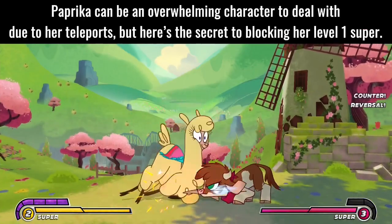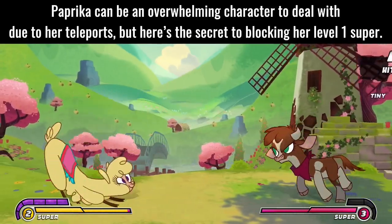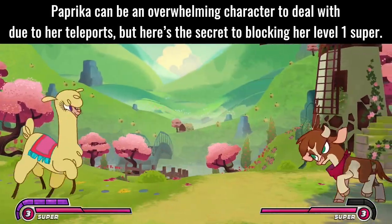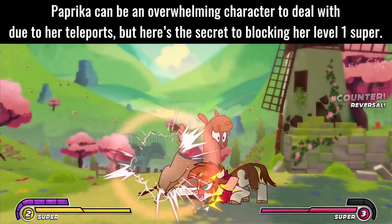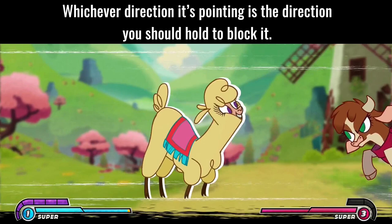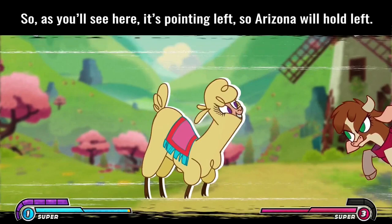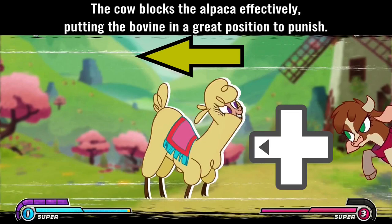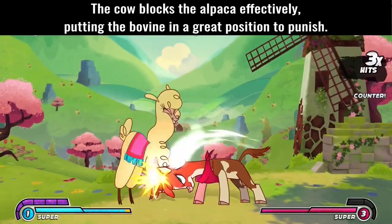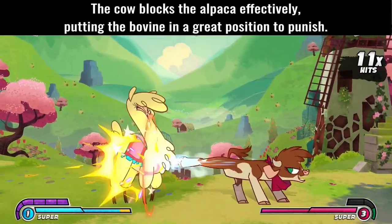Tip 5: Block the Butt. Paprika can be an overwhelming character to deal with due to her teleports, but here's the secret to blocking her level one super. Take a good look at her butt — whichever direction it's pointing is the direction you should hold to block it. As you'll see here, it's pointing left, so Arizona will hold left. The cow blocks the alpaca effectively, putting the bovine in a great position to punish.